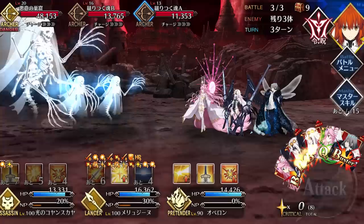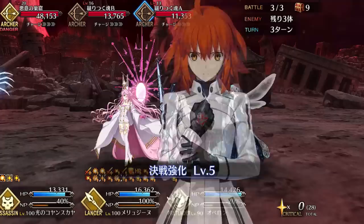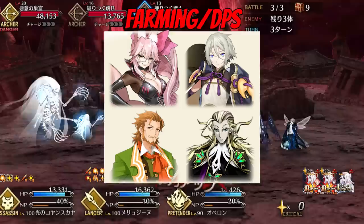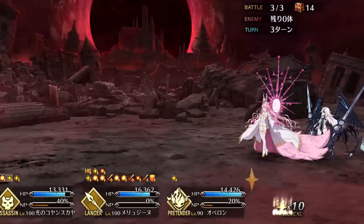By far Melusine's best characteristic is her flexibility. She can fit in with a wide variety of team comps and make good use of both Buster and Arts supports. When using her for farming, it's best to pair her with NP-charging Buster supports like Vitch and Shakespeare, while in boss fights Arts crit supports like Landling and Mozart are more useful. Vitch teams are the key to turning Melusine into an elite three-turn farmer, while Mozart and Landling can provide both crit stars and NP gain buffs to assist with her single-target burst damage.